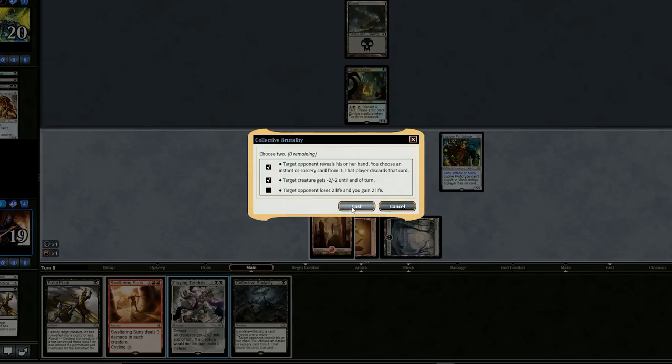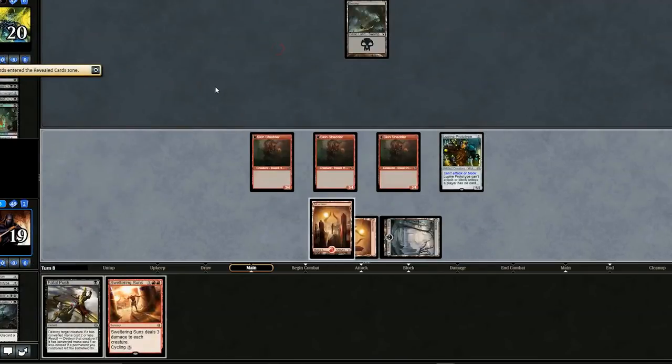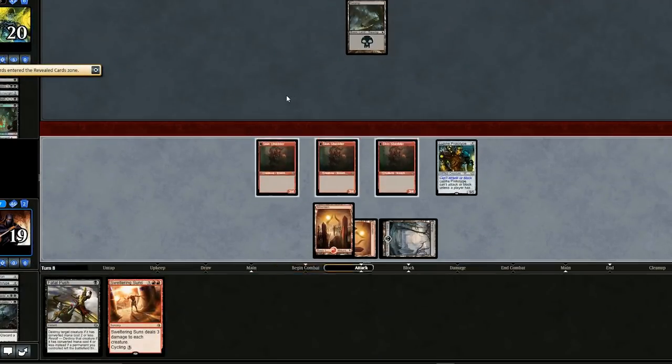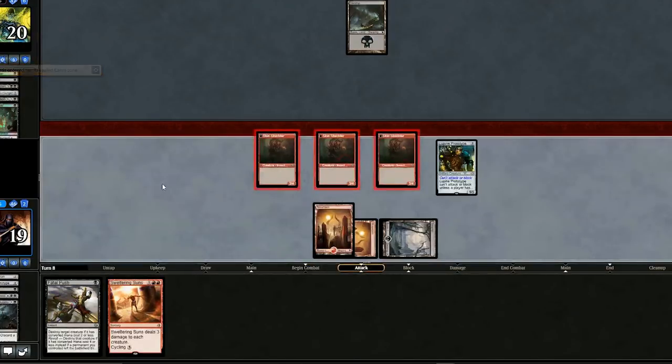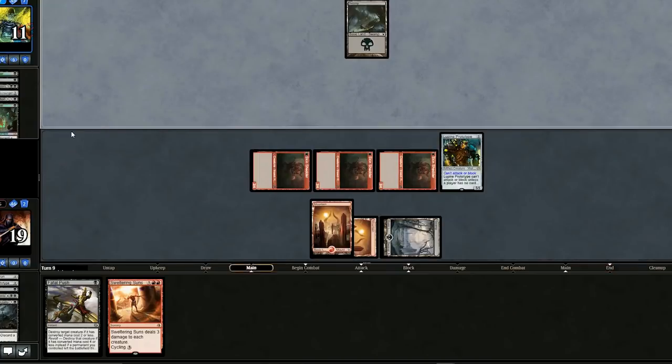Let's use Collective Brutality, discarding one of our cards to look at our opponent's hand. A lot of big stuff — he must have gotten super unlucky. One land, playing fourth turn. Four things here — wow, that's unfortunate. I didn't want to win the match like this because this is not a fun way to win. But I guess you take what you can get.